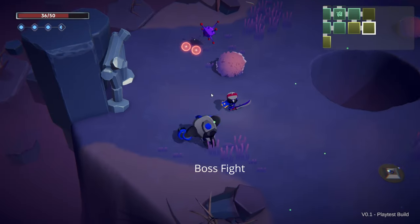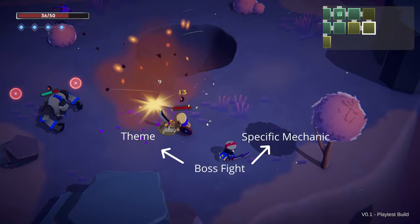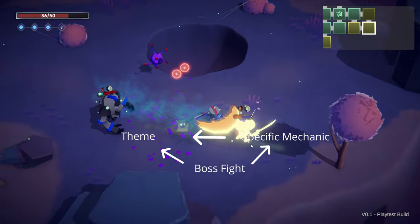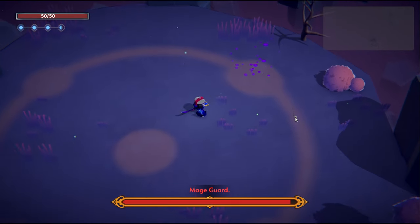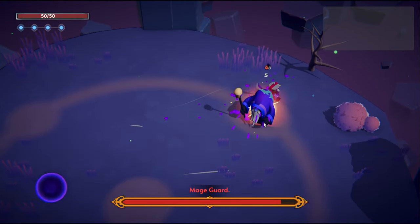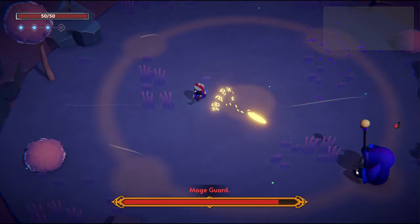Starting with the theme for the boss — every great boss starts with either a strong theme, or a certain game mechanic you would like to make use of in the boss fight itself, and derive the theme after that. In my case, I wanted to fit a boss somewhere in the purple area, so the obvious choice was some kind of a mage. It would teleport around and cast a variety of spells, and it also seemed to fit with the overall lore and theme of the game.